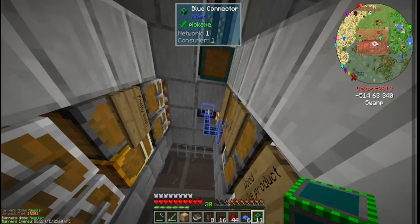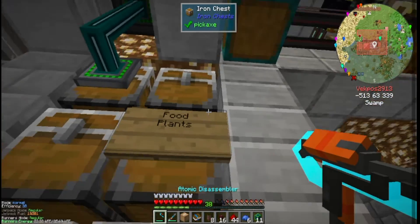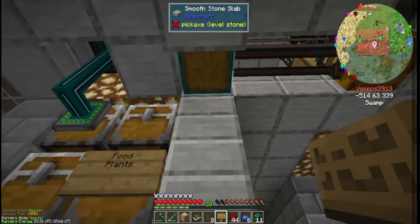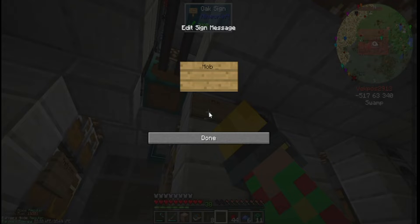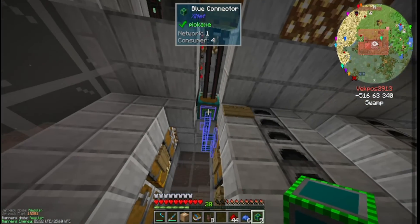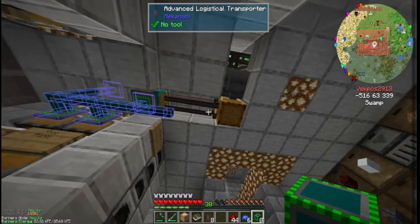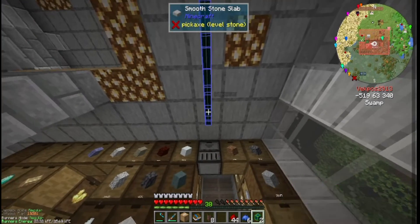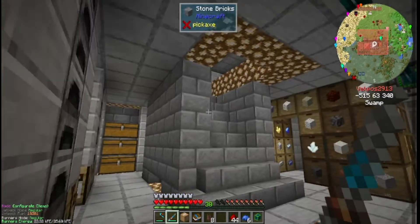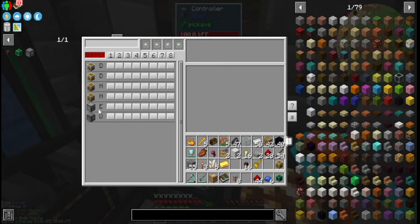It's going to connect to the other inventories as well. I'm going to have to move this sign over here. It's going to connect to a lot of inventories. I know which chest is which, so they should all be in the controller now — all these chests and the drawer controller.